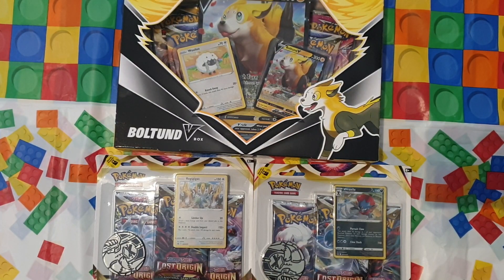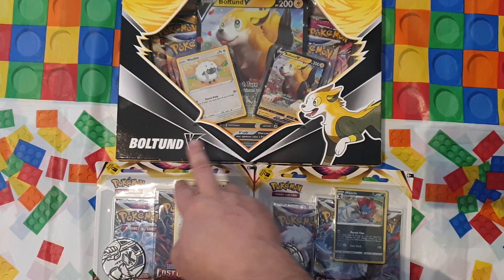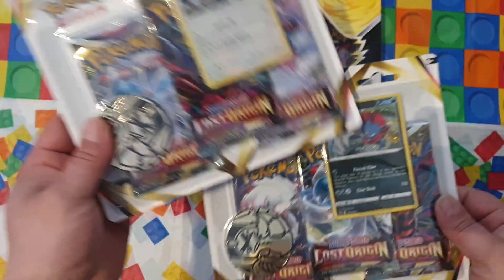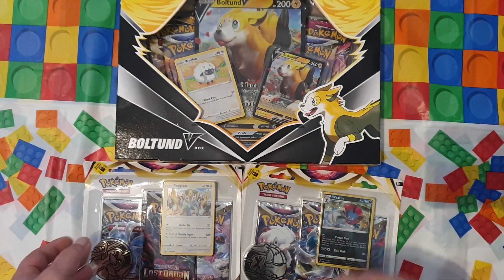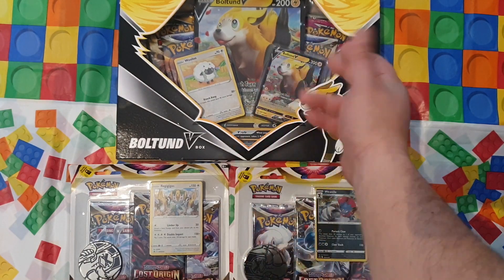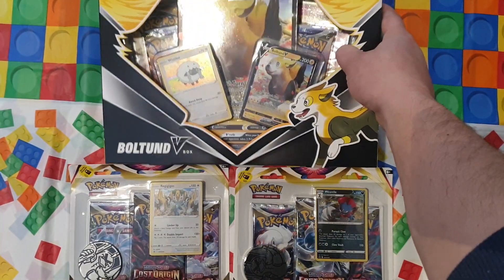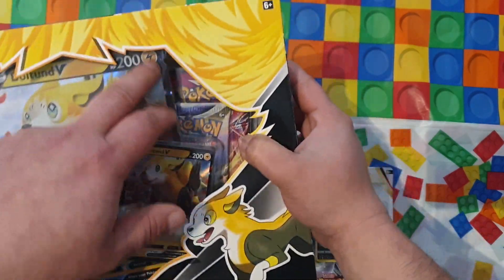Hello everyone and welcome to another video on my channel. Today I'm gonna do a quick video on some Pokemon cards. I've got a Boltund V-Box, that's gonna be opened last, and then two booster packs - all of them are Lost Origin from Sword and Shield. They were just sitting on the shelf and I decided to buy them. I didn't need the Boltund V so the rest is just a bonus.